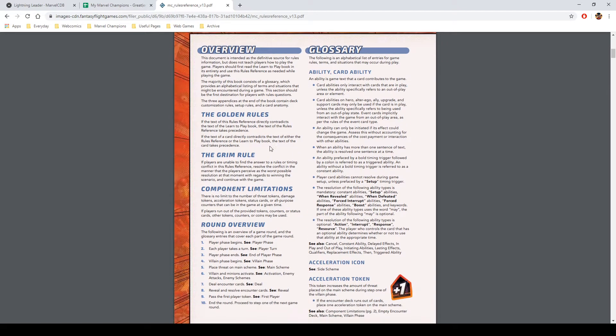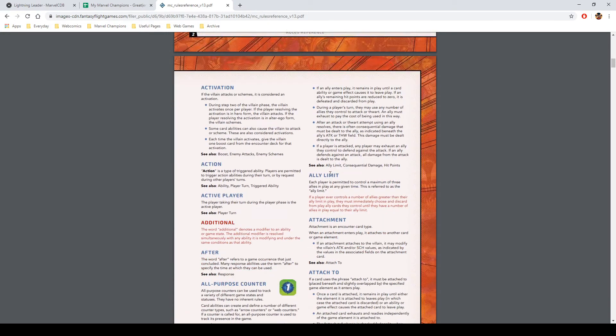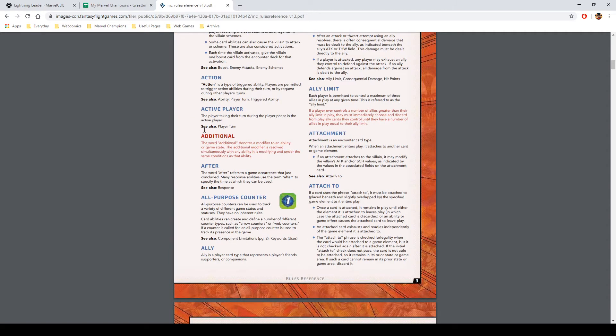This section I think has changed — the previous version didn't have 'player,' it just had 'card abilities.' Now under the rules it's written that 'when revealed' effects still work at start up, whereas they didn't technically work under the last update. It's weird that it's not marked in red though.